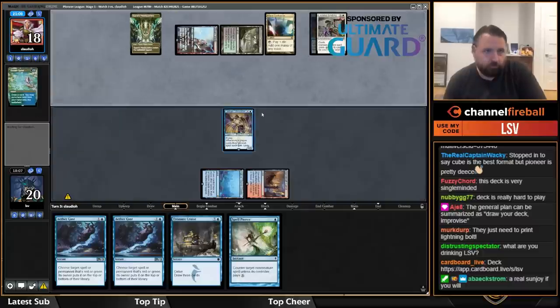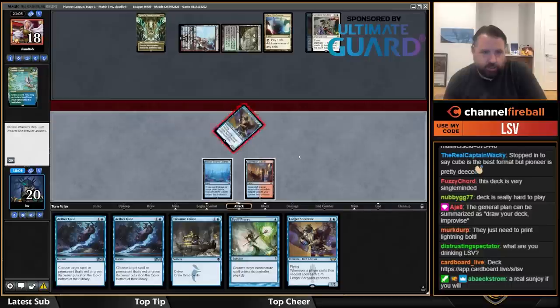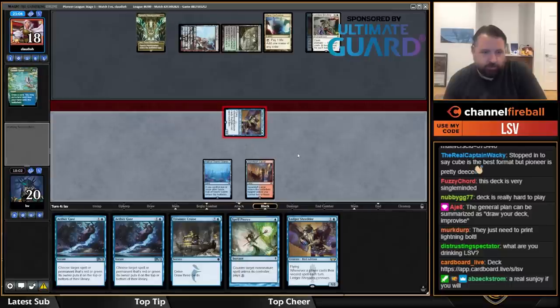Growth Spiral, Mana Confluence — that's a card I guess. I can't really afford to play this Ledger Shredder, so I'm just hitting for one being sad.